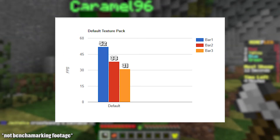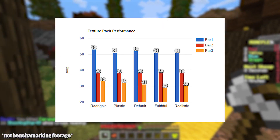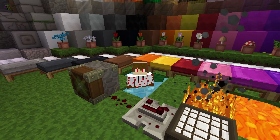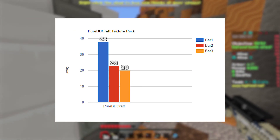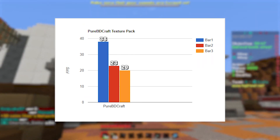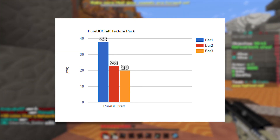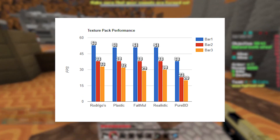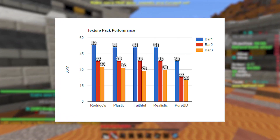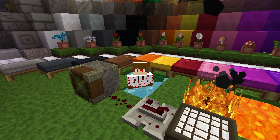This video idea was starting to look like a complete waste of time, as everything I had tested was performing identically. So then, in a last attempt, I ran the test with Pure BDCraft — and look at that average! While using Pure BDCraft running at a massive resolution of 128x128, I got an average of 38fps and percentile figures that dipped well into the 20s. That's a drop in performance of over 27%. And I did validate these test results, finding them to be repeatable using a second PC.